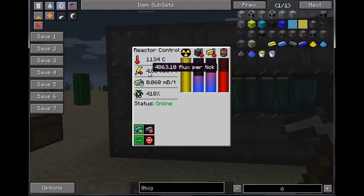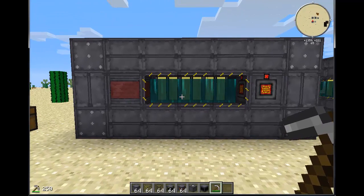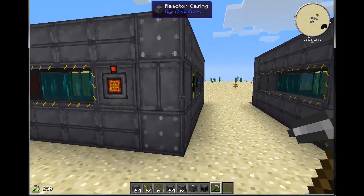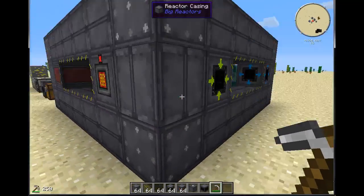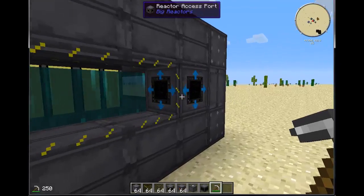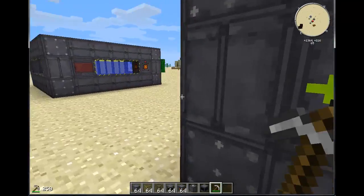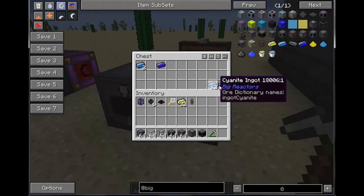That's about 486 MJ a tick. My fuel burn is pretty decent as well. When I built this reactor, this was the best size for both fuel output and fuel efficiency. You can see I have a controller, a power tap out the front, and two access ports — one to insert the Yellowrite and one to extract. The waste this thing produces is called Cyanite.